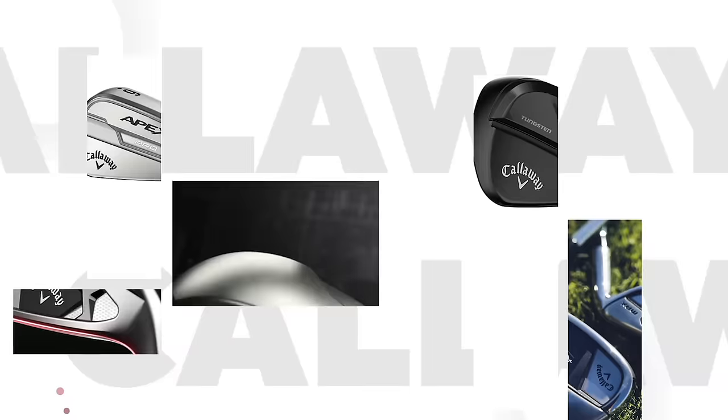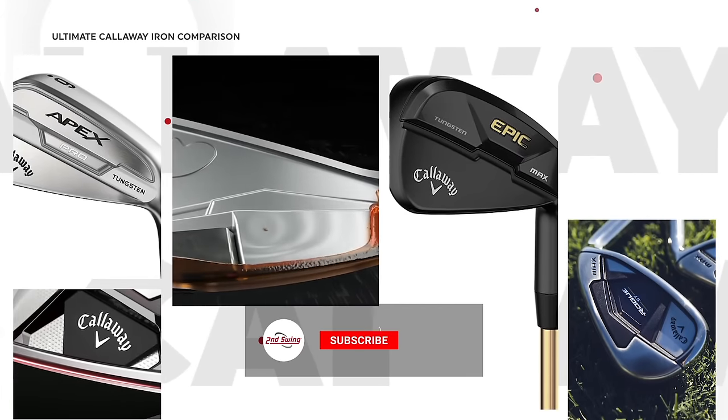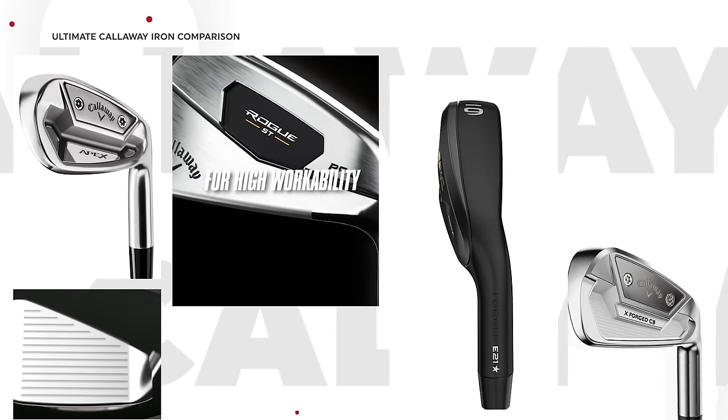Today we've got the ultimate Callaway iron comparison of 2022, going all the way from the Callaway Apex MB at the weakest of lofts to the Rogue ST Max OS at the strongest of lofts. We've got Thomas here to test them all out and we'll see what TrackMan tells us.